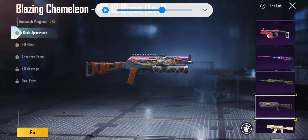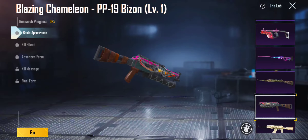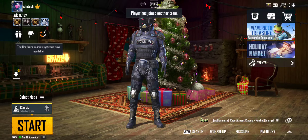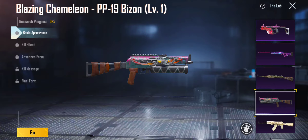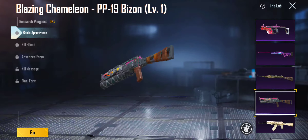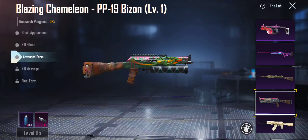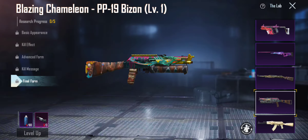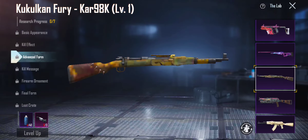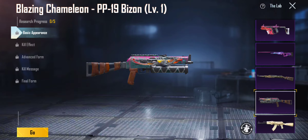Coming to the next one — we got the Blazing Chameleon PP19 Bison. Level 1 — I'm not a big fan of this skin, I'm probably going to give it a 2. I've seen this skin but I forget what it looks like. We got kill effect, advanced form — a lot of people have this skin actually. I don't like the advanced form or the final form — they're both dumb.